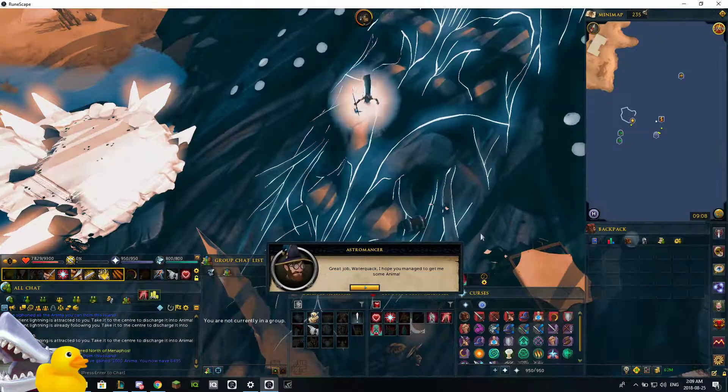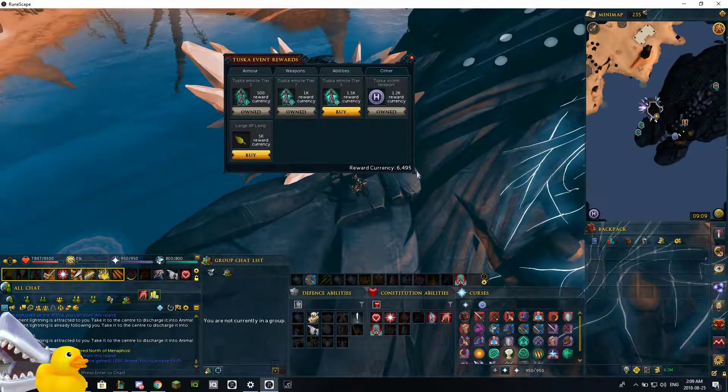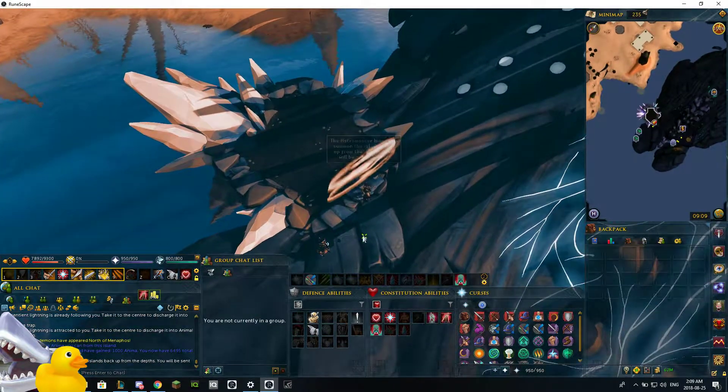Okay, we're finished here. This guy's way too happy that we got him anima. We're at 64% - 95%. You get 1000 anima for doing a perfect game, which works out to be 10 anima per percent that you finish. Once you're ready, you can just operate back in, enter the barrier, and it'll start another one for you.